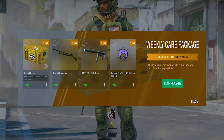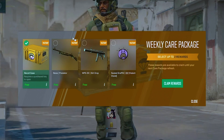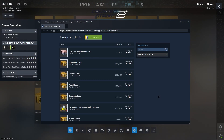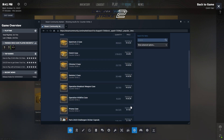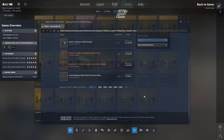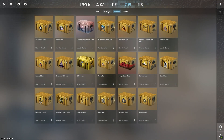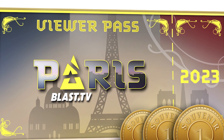Cases can randomly drop by playing matches, just like skins, but this is rare, so buying cases directly from other players is the best way to build an inventory of cases to open. Prices vary based on the case — older cases with rare skins tend to cost more. Operations also grant cases sometimes through mission rewards, and you can get exclusive cases by buying viewer passes for majors and completing pick'em challenges.